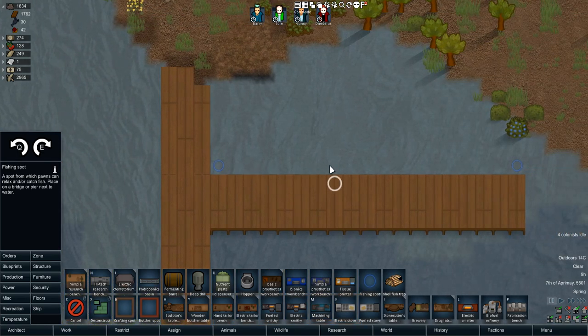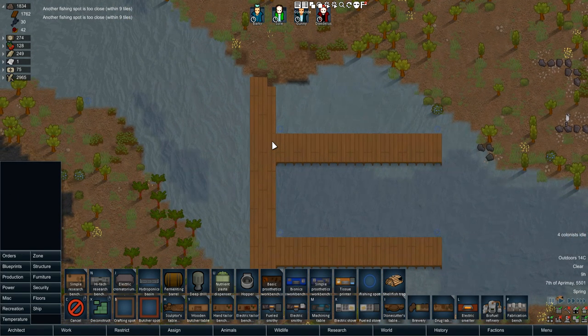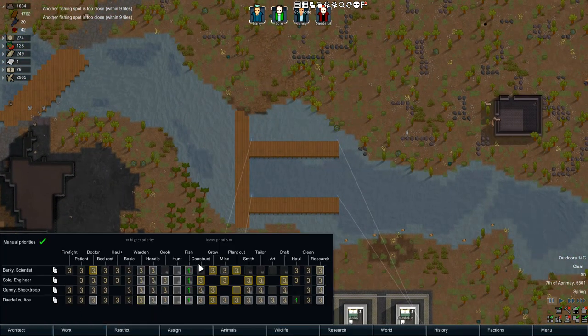You can't put fishing spots too close to each other — there is a difference between them. I think it needs to be nine tiles, so you have to space them about nine tiles apart to make them work. I just measured these bridges exactly and it works out fine.